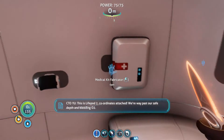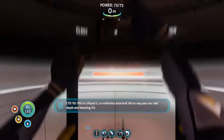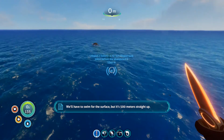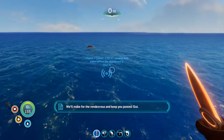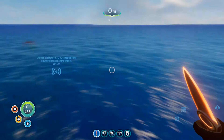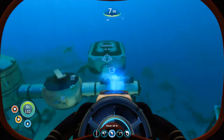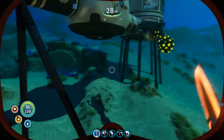This is Lifepod 2, coordinates attached. We're way past our safe depth and bleeding O2. We'll have to swim for the surface, but it's 500 meters straight up. We'll make for the rendezvous and keep you posted. Out. Okay, so that is Lifepod 2 over there. We're probably gonna go there, but that's 500 meters. Our Seamoth can go to exactly 500 meters too, so I think I wanna upgrade it first, and then we can actually start heading to that Lifepod.